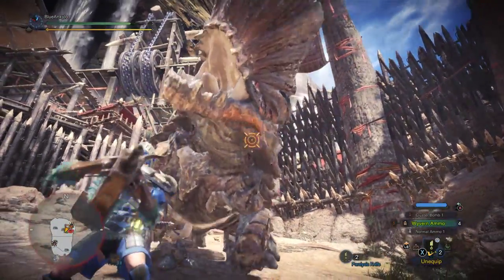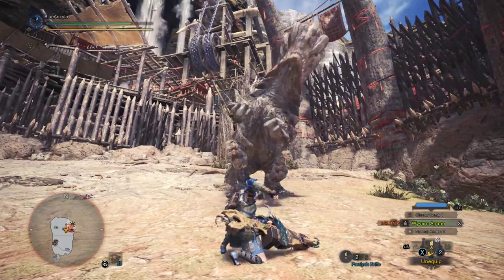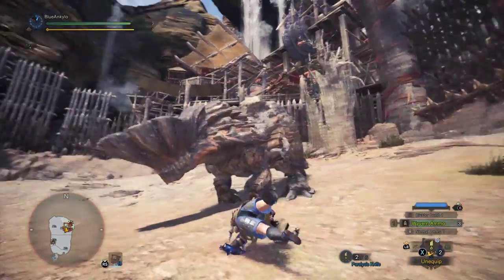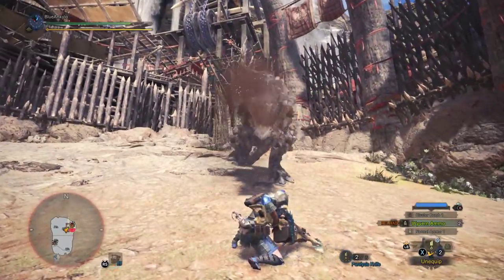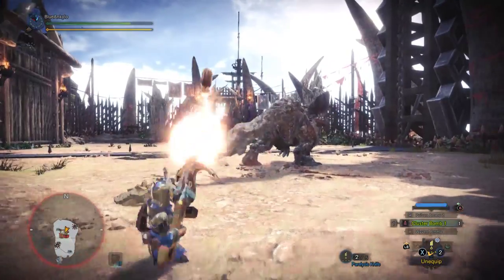That did like a couple hundred damage. Maybe I can get another one? No. Well, actually maybe I could have. It just takes forever. The fact that I got that off twice, I'm pretty proud about. So wyvern ammo — pretty fun. Cluster bombs — also very fun. But it takes a while to launch. This would be the perfect time while he's doing his little shake.